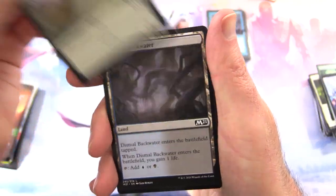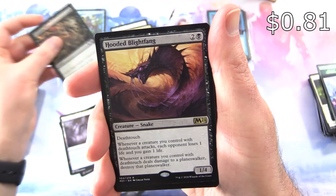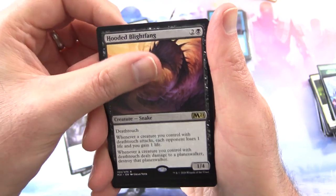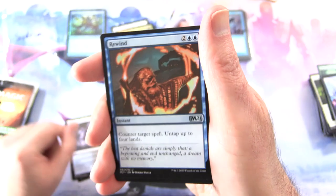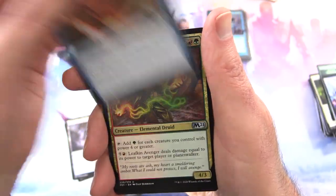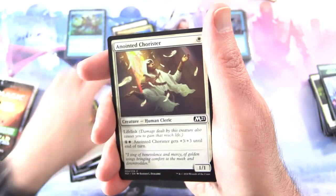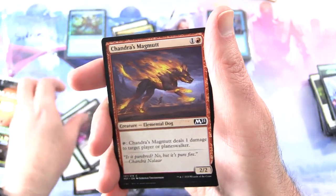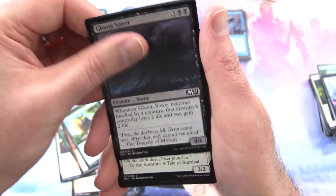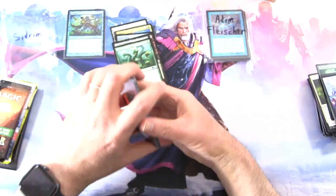Core 2021 — let's see what juicy goodness we have here. We've got a Bird token, Dismal Backwater, foil Finishing Blow. And the rare is Hooded Blightfang — not bad at all, this is a tasty one, I think I used that in some of my decks recently, maybe the Golgari Poison deck. I'll chuck a link in the corner in case you missed that one. We've got Rewind, Leafkin Avenger, Wildwood Scourge, Overbeck — I have a feeling it is — Anointed Chorister, Return to Nature, Skeleton Archer, Chandra's Magmutt, Titanic Growth, Gloomhunter, Alpine Watchdog, Hobblfriend, and Read the Tides.